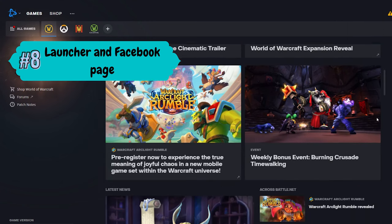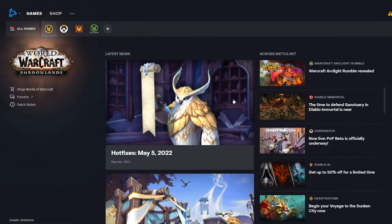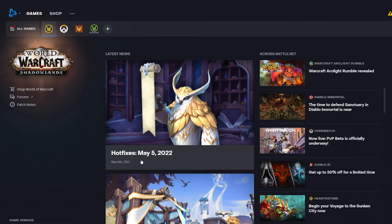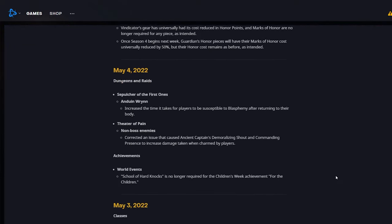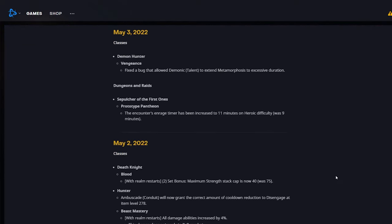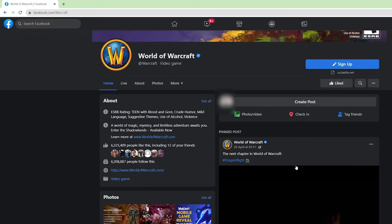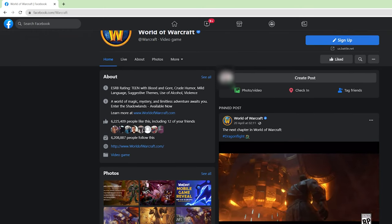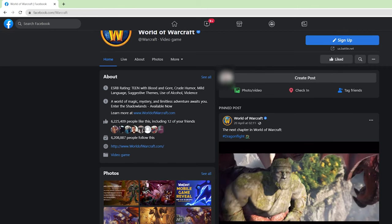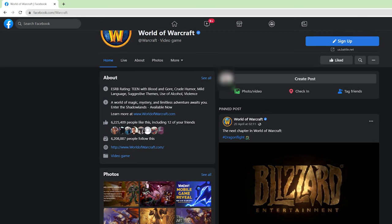The next tip is to stay up to date with the hotfixes and updates through the WoW launcher and Facebook page. The launcher has a bunch of updates and hotfixes to view if you're interested in what's new — sometimes there are really good deals or interesting hotfixes that might benefit your gameplay. There is also the World of Warcraft Facebook page, which is always good to check if you're playing the game regularly. You can see here that the new Dragonflight expansion is highlighted on the front page — go check out the trailer, it looks epic.